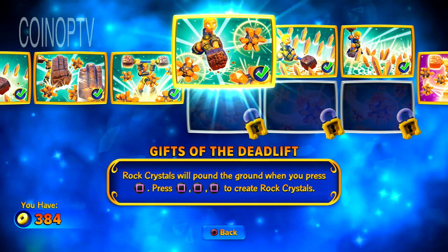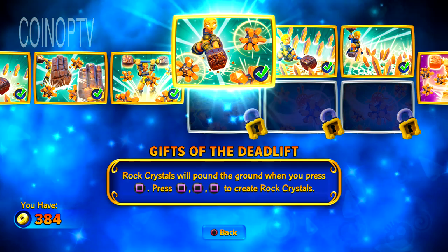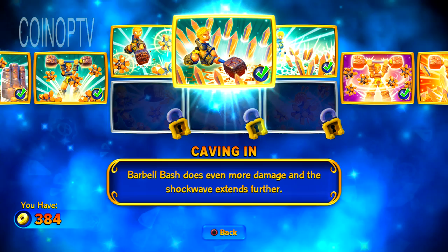I went with her top path, Gifts of the Deadlift. Rock crystals will pound on the ground when you press square. Press square three times to create rock crystals. We'll show you that.